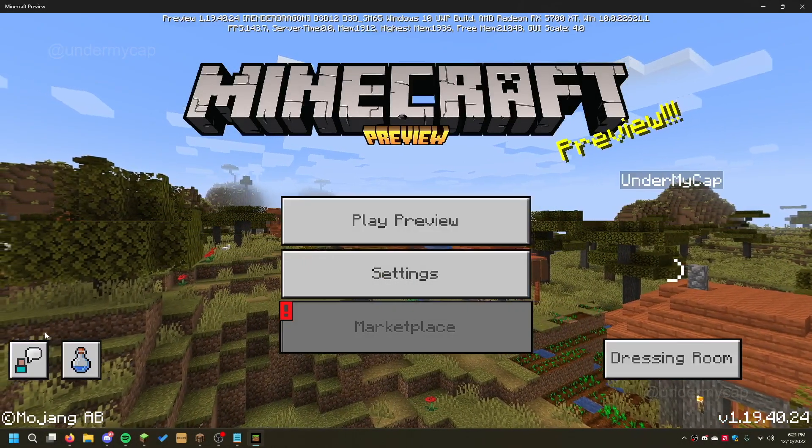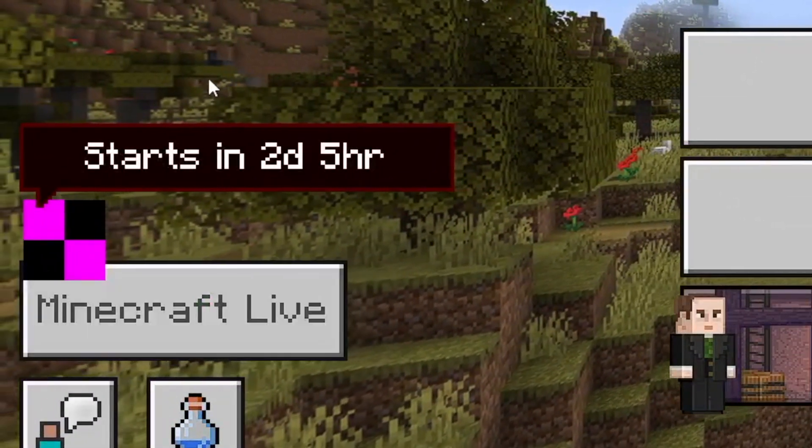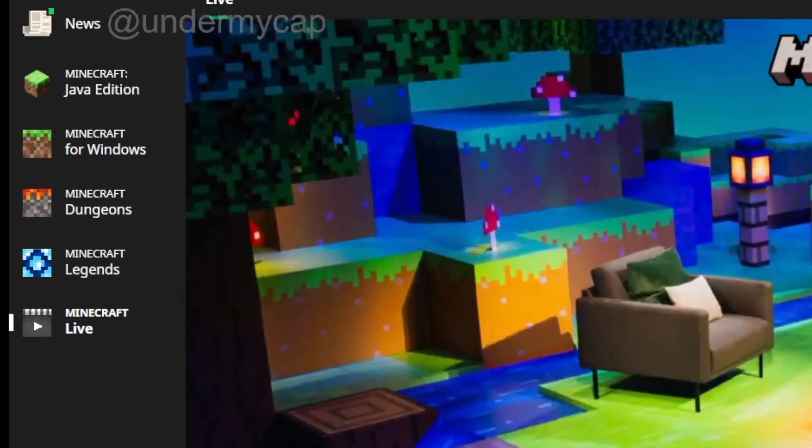The first way is for players to vote through the teased in-game carnival map, which is seen through the Bedrock version of Minecraft. If you don't have Bedrock, don't worry — you can also vote through the launcher itself, through the Minecraft Live tab, as you can see right here.